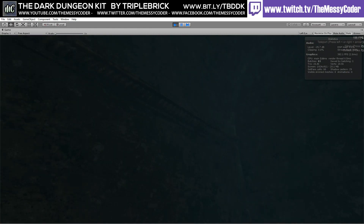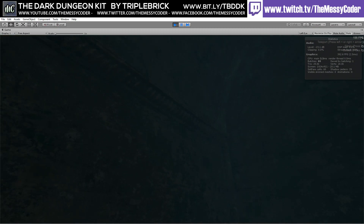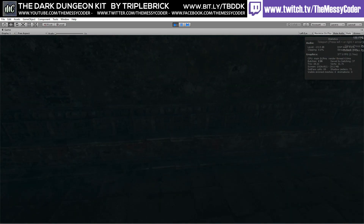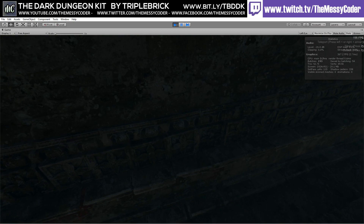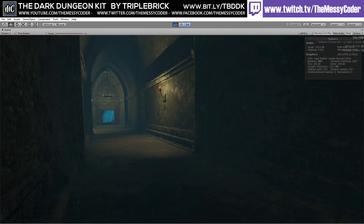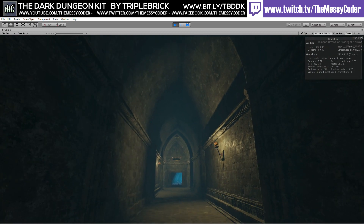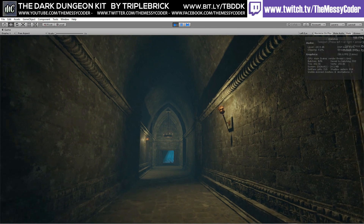Look at this asset. Look at those stones - look at the work detail and the texture on that. It is my favourite Triple Brick asset that I have; I've got quite a few of them. I keep coming back to this asset whenever I want to showcase URP or anything that has fog or lighting.